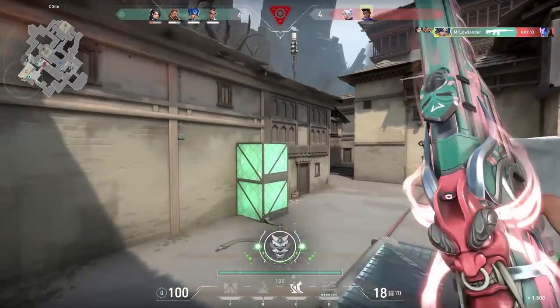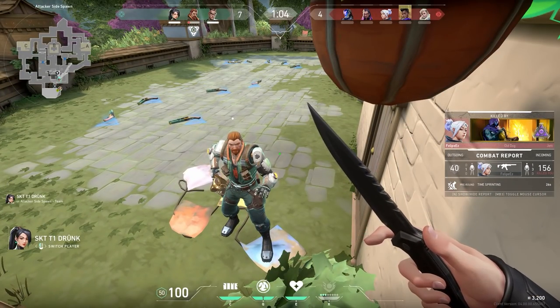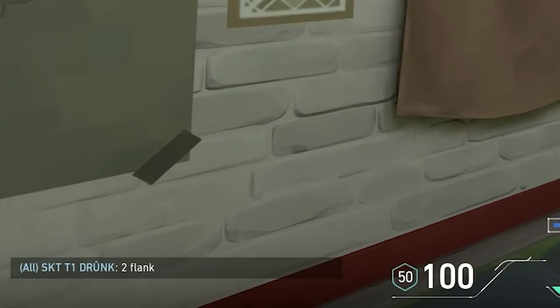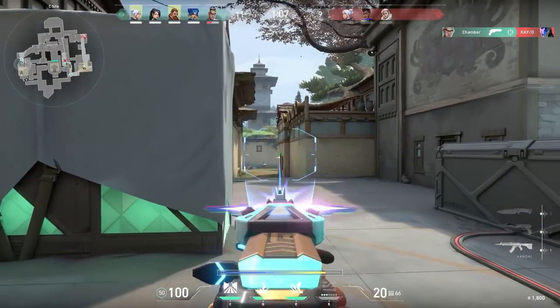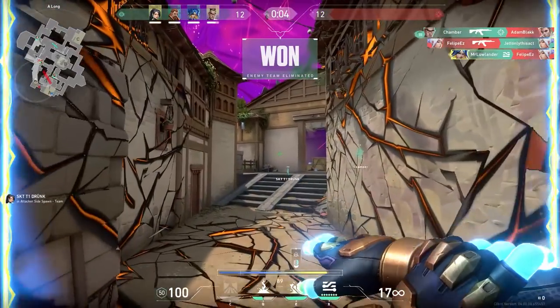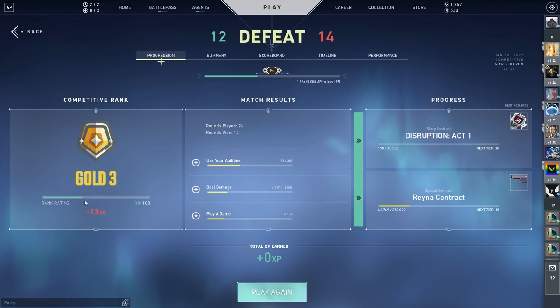Sadly after I killed KO, my teammate got a little bit angry. He told me not to kill KO, and honestly he refused to play in the second half — blocking me with a Sage wall and ghosting the whole team's positions. Not very friendly. Sadly when you have teammates like that you can't do much. The only thing you can do is mute them and do your best. In the end we got to overtime and lost the game, getting minus 13 RR. Let's go to the next one.